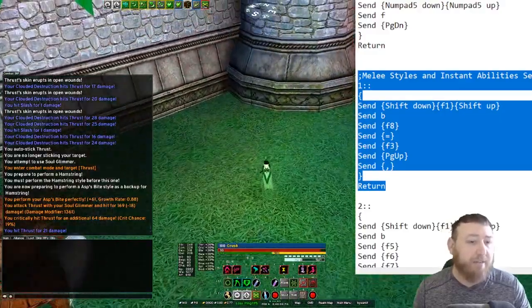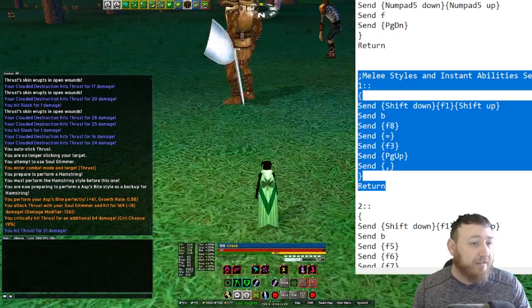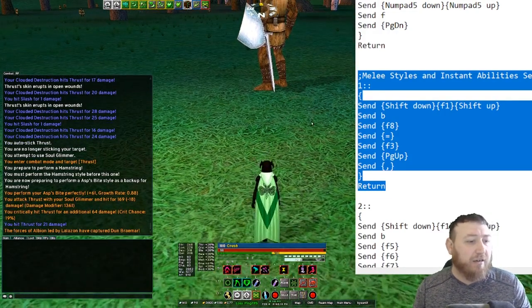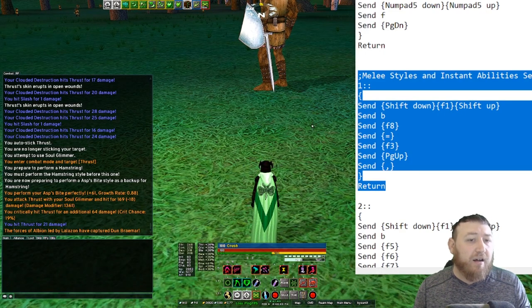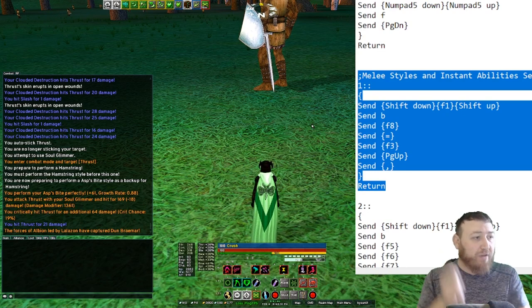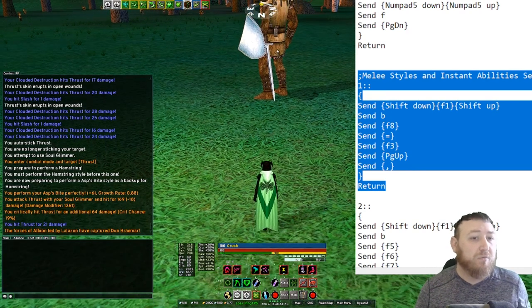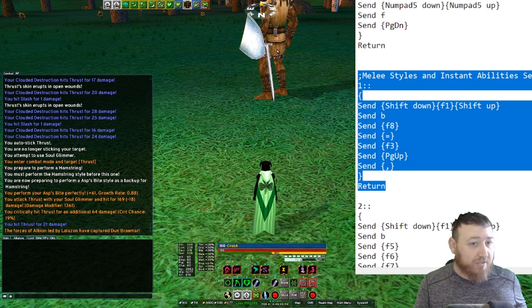Every server reads key inputs differently. Atlas reads it differently, Phoenix read it differently, and Eden seems to be more responsive than the other two, allowing almost no key buffer whatsoever. The only exception is once you are already in melee combat and your swing timer is in effect, because you have at least 1.5 seconds to press all those buttons between every swing. When your swing timer is in effect, your script functions normally and flawlessly.